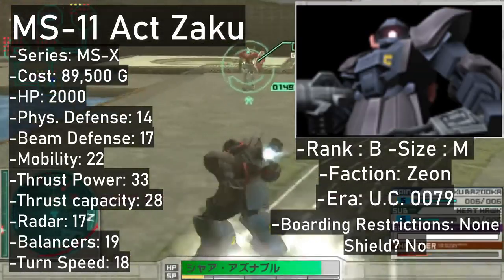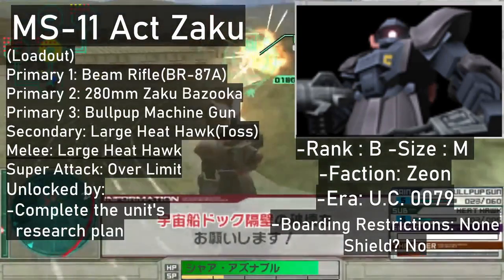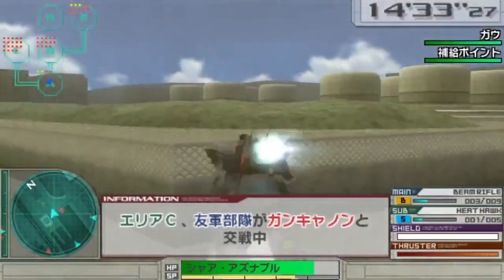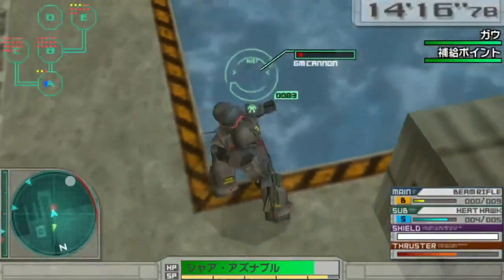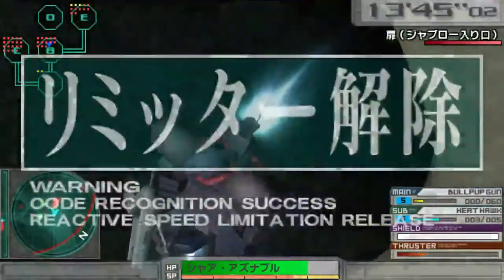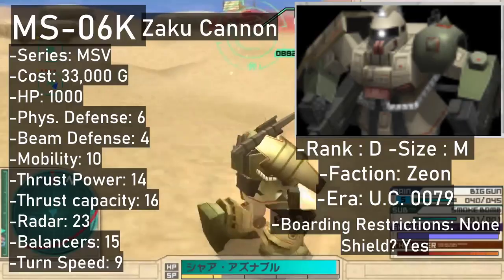Next up is the Act Zaku, a late war model and a B-rank, acquired via research costing 89,500. Its loadout is pretty neat: you get the BR-87A beam rifle in burst fire, a 280mm bazooka, and a bullpup machine gun in the primary slots. The melee weapon is a slightly bigger Heat Hawk, which is also the Act Zaku's secondary weapon — meaning you get to toss axes around. The Act Zaku's super attack is called a limiter release, improving the machine's performance until the SP gauge runs out.